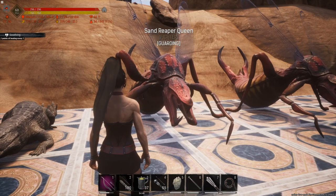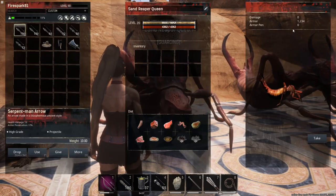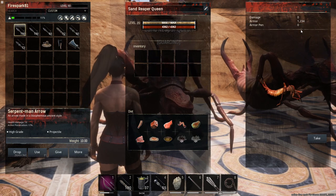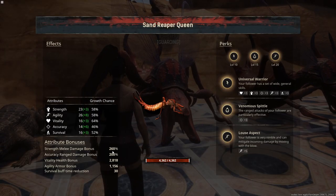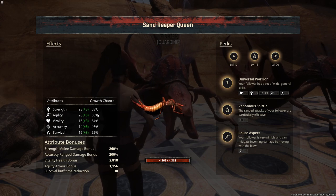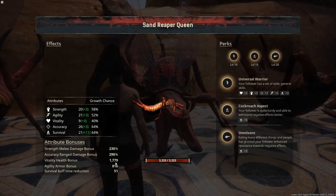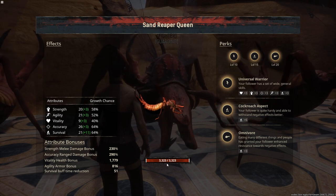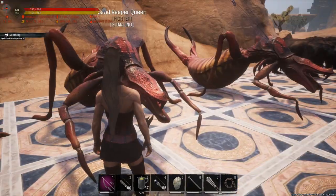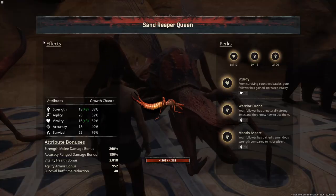Next up is the sand reaper queen. These are fantastic for lots of damage over time — they do poison attacks that deal a massive amount of damage. Looking at the stats: great armor at 1,234, which is a massive damage reduction. One had 260 additional bonus damage and even a ranged attack. Another had a little extra bonus armor but lower HP. Stats vary quite a bit across individuals.